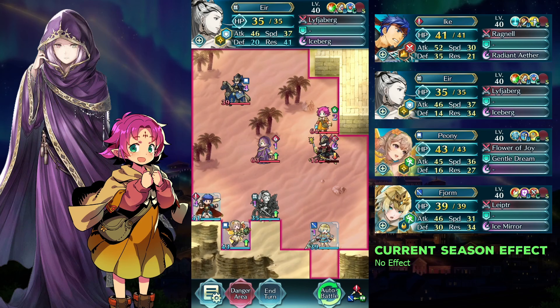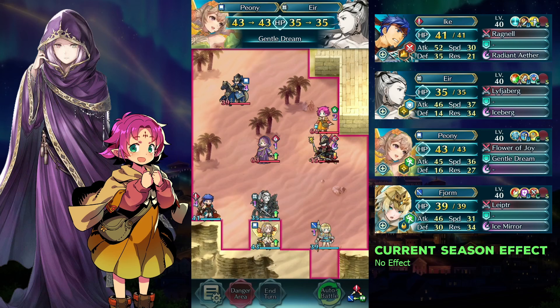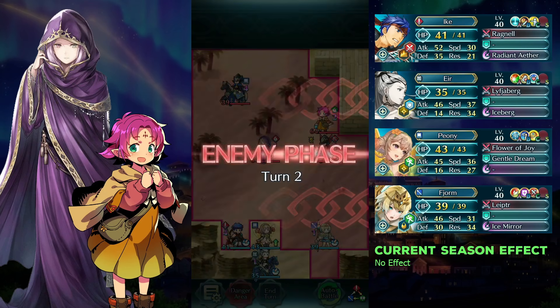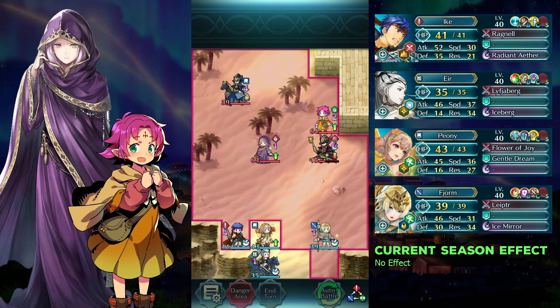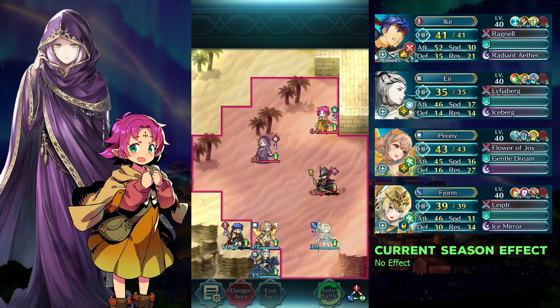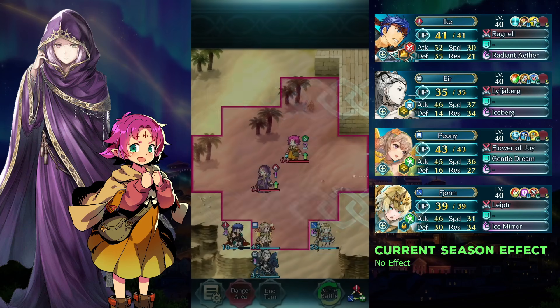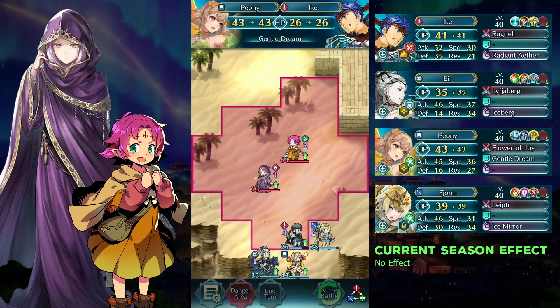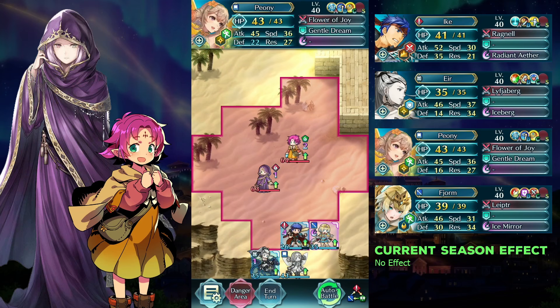Dance Eir from below and move her down. Move Ike downright. Move Ike right and dance him from below. Move Fjorm left.